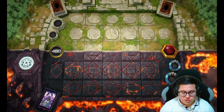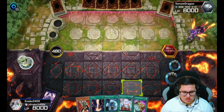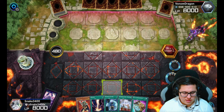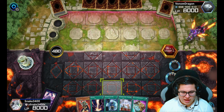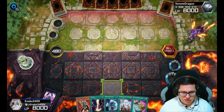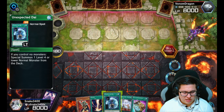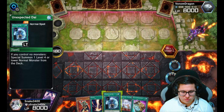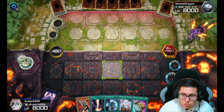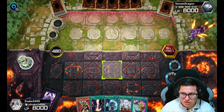Alright, we got our second duel here. We are going second. This is not a bad hand but not a great one to start with. We do run Ash Blossom, Maxx C, and Called by the Grave but it looks like we don't have any of those. We do have a Pot of Prosperity so we can do some nice stuff, and we have an Unexpected Dai. Depending on what we can draw, we can do some good stuff.